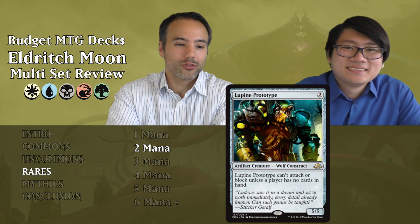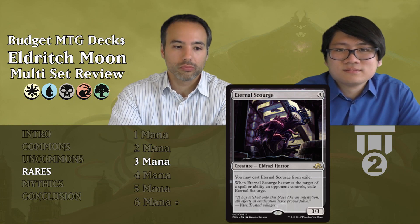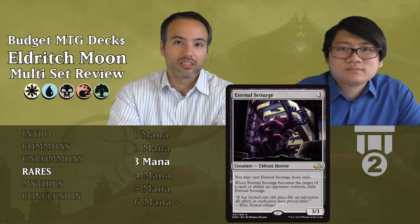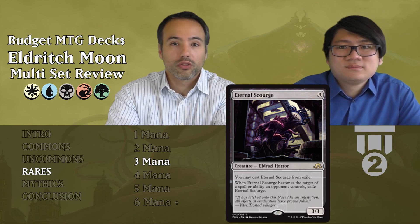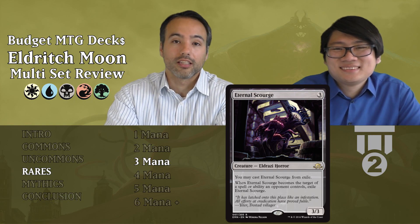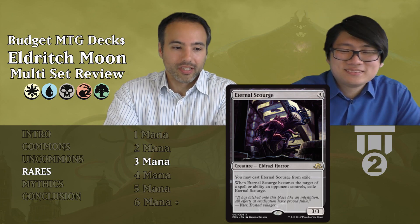Eternal Scourge costs three mana — a 3-3 Eldrazi Horror with no color restrictions. You may cast it from exile. When it becomes the target of a spell or ability an opponent controls, exile it. So if someone targets it with a removal spell, it goes to exile and you just cast it again next turn for another three mana. You can't get rid of it — people will die trying. Tier 2, goes in every deck since it costs generic mana.